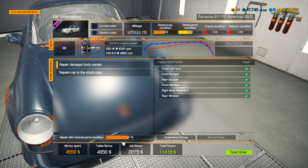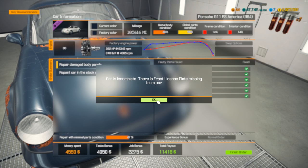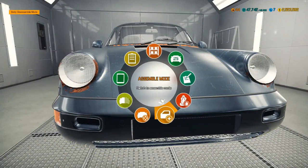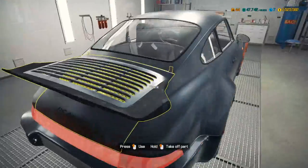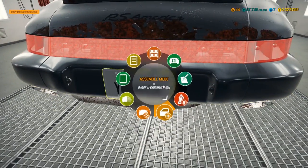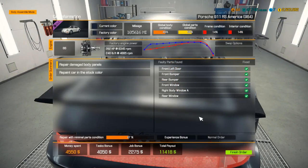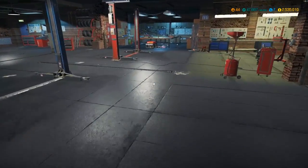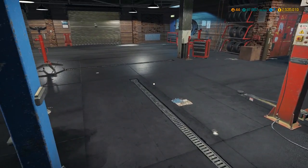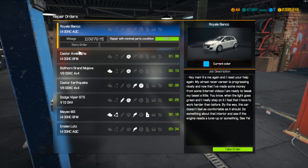That was super easy! We only spent maybe two thousand dollars in total and we get a job payout of eleven thousand dollars — not too shabby. The car is complete, though the license plate was missing. We put that back on and there's a quick 11k right in our pocket. We literally had to do basically nothing — that took us maybe two minutes.